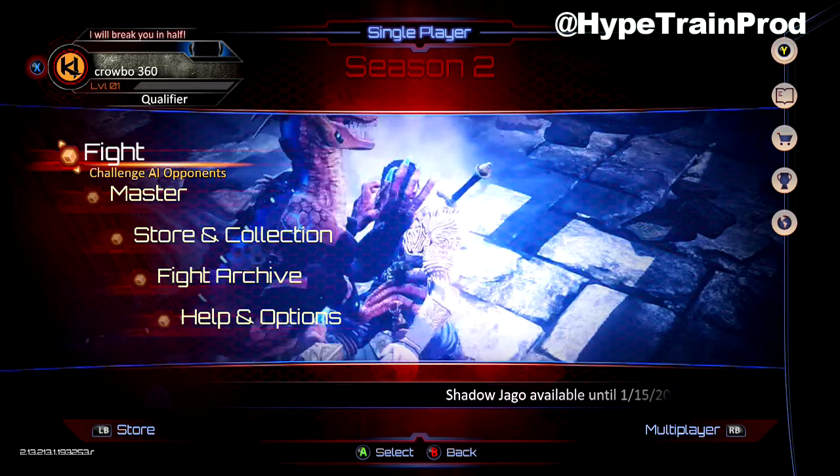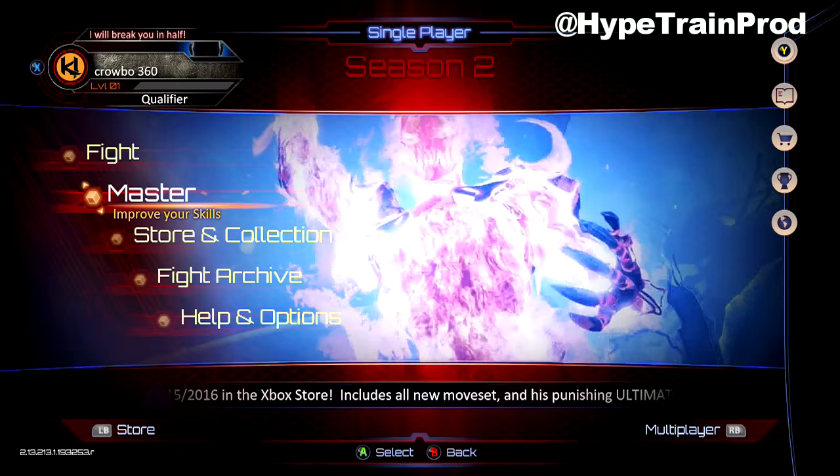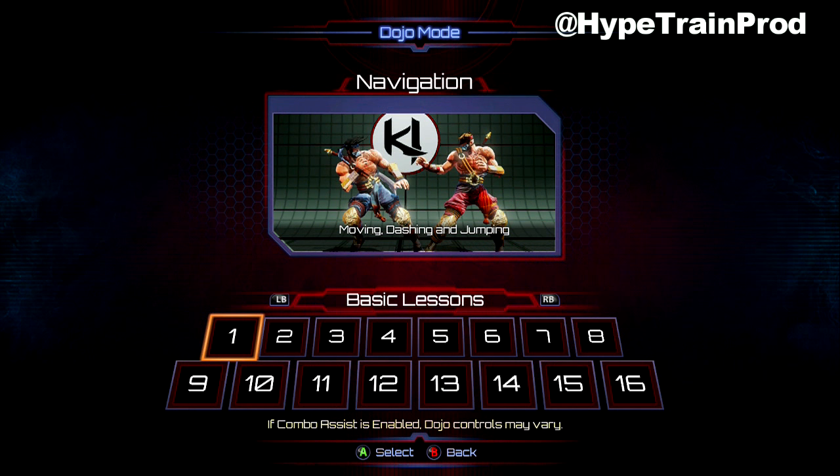The achievements we're looking for today are the three dojo achievements: the white belt, the orange belt, and the black belt. From the main menu, if you go to Single Player, to Fight and to Master, you will see the dojo option there.